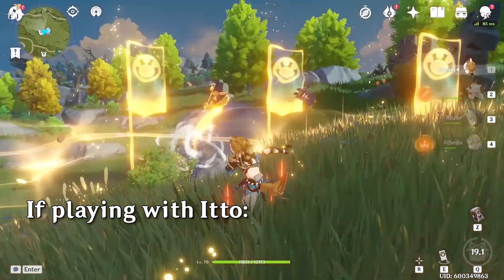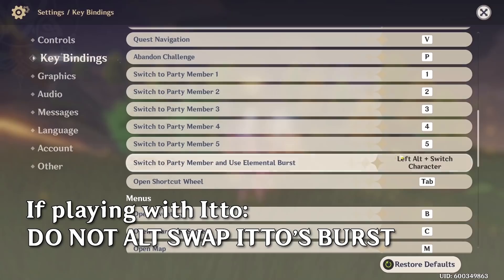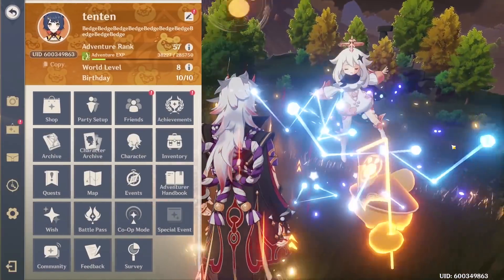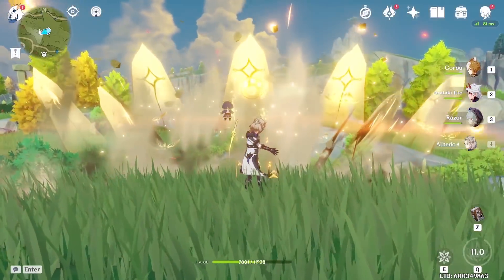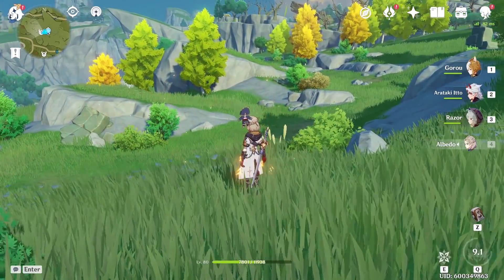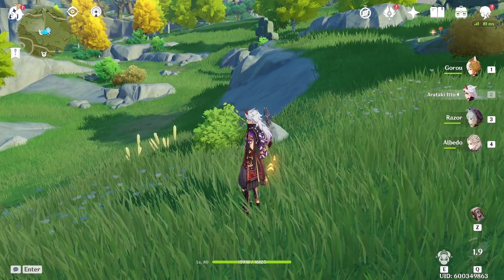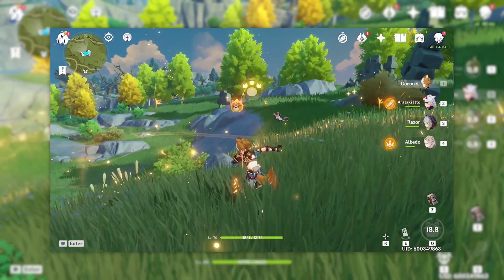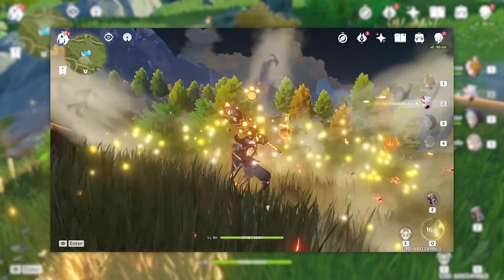If you're playing with Itto, be aware that you cannot alt-swap to Itto because it will not snapshot the defense buff. When you press Left Alt and the corresponding character key in Genshin Impact, instead of switching to the character and then casting their Elemental Burst, you immediately cast their Elemental Burst and then switch characters. If you do this on Itto, it will not snapshot the defense buff granted by Gorou. So you must first cast Gorou's buff, then switch to Itto manually, and then cast Itto's Elemental Burst.